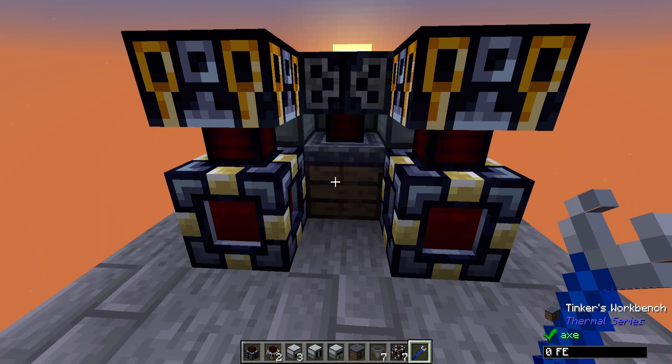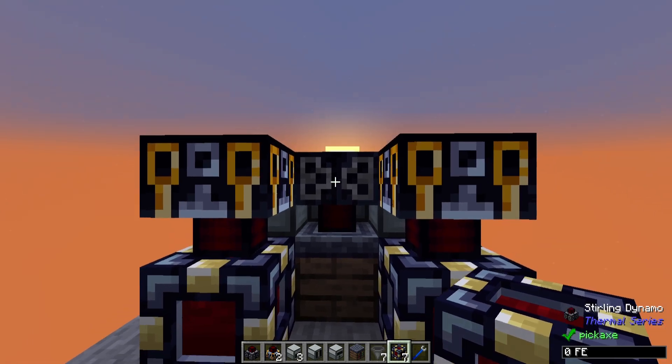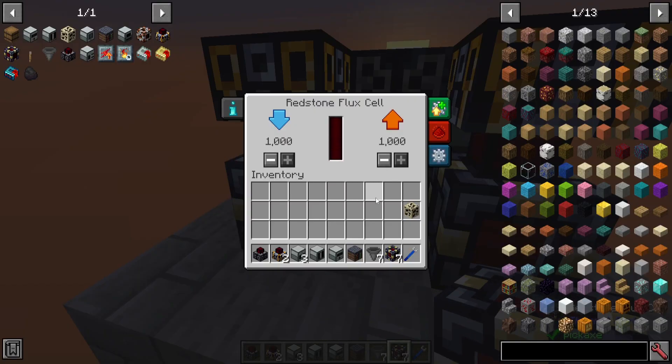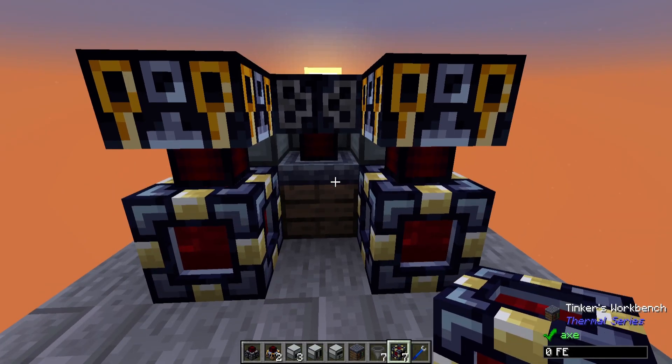The Tinker's Workbench can have its power sucked back out by the Redstone Flux cells adjacent to it. So any power that the dynamos are pumping in will be grabbed by any neighboring Redstone Flux cell, provided that you have the auto input or outputs enabled or disabled appropriately.